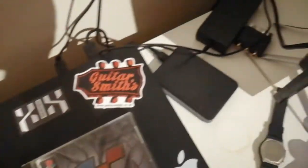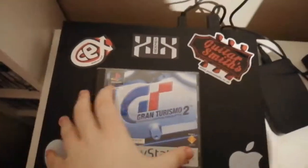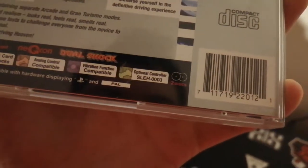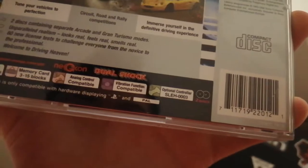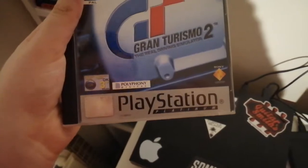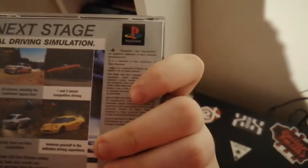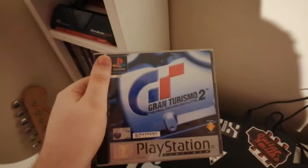This is the Platinum Edition so it's got the super shiny disc, and it even has an advertisement for analog controllers — that's how old this is. Because obviously analog is sort of a standard for PlayStation now. We've also got Gran Turismo 2 — I think this is the first edition by the looks of it. It's a PAL version, so whatever it is, it's Gran Turismo 2 on the PlayStation — very nice.